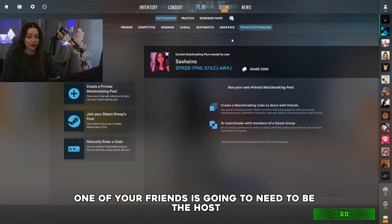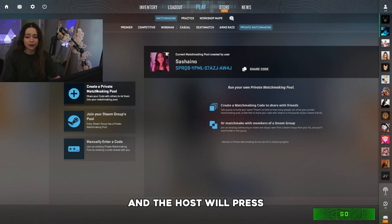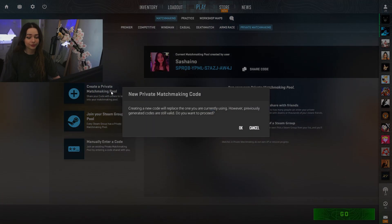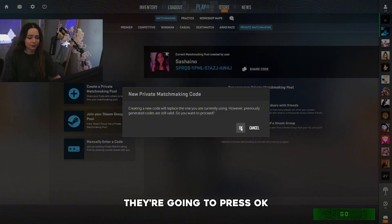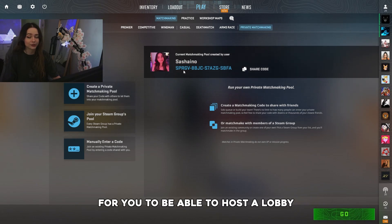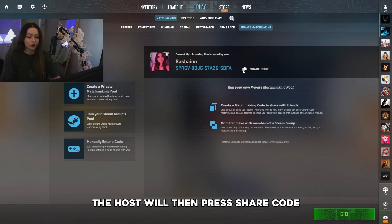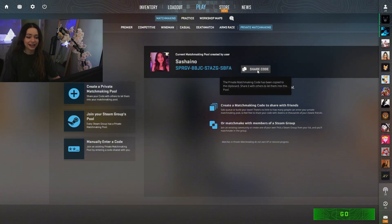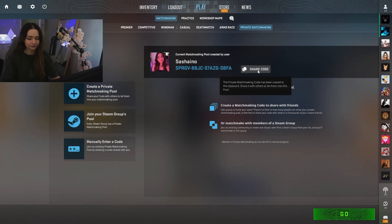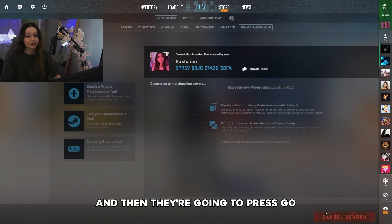One of your friends is going to need to be the host. The host will press Create a Private Matchmaking Pool. Once they do and this pops up, they're going to press OK — this will simply generate a fresh code for you to host a lobby. The host will then press Share Code and copy and paste that to their friends or anybody who's wanting to join, and then press Go.